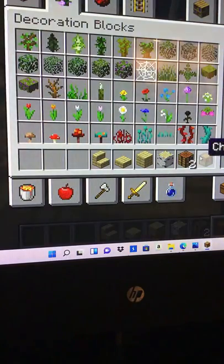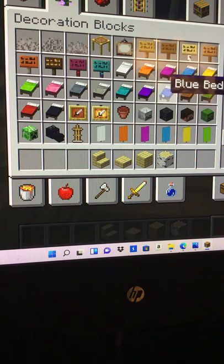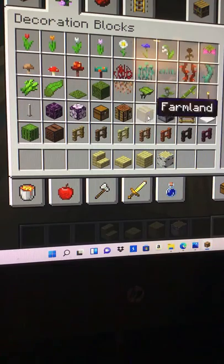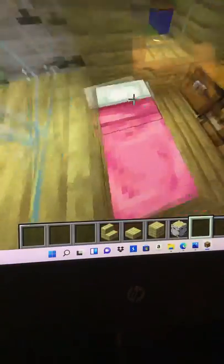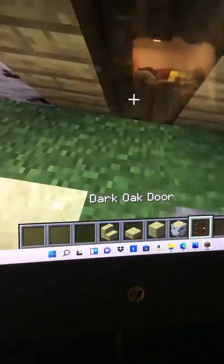Put that there. And then just put the bed there. I think the pink would go really good with this room, it's so cute. This little pink would go so good with this color, so I'm gonna put a little pink bed. Now that's super cute. This is my dream outfit in survival mode.